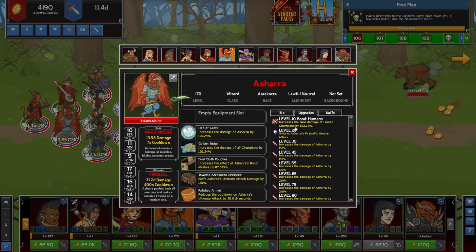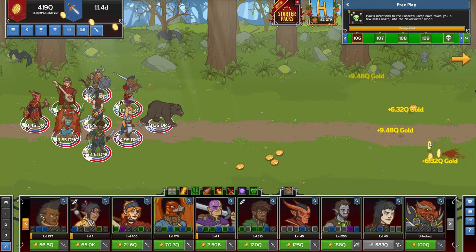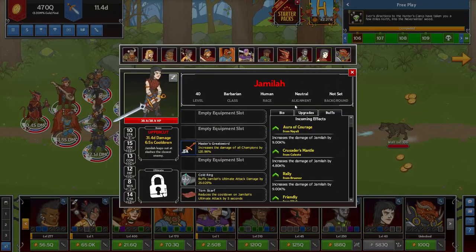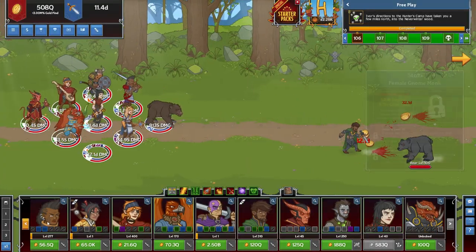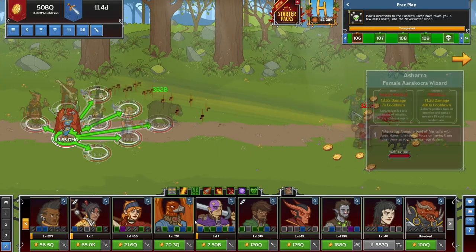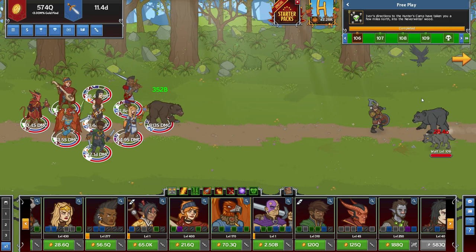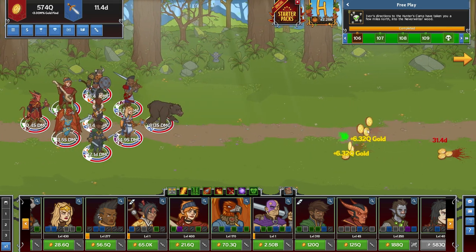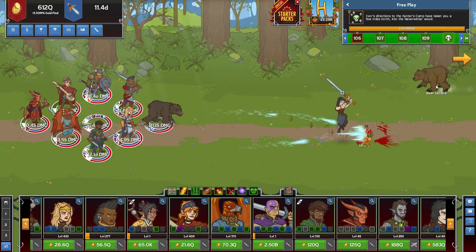Ashera increases the base damage of human champions by 563.03 — now you can see where the human race racial benefit comes into play. Jamala's human, Hitch is human, Neely's human, and Klonopy is human as well. So I have four human characters on my team all being affected by this buff, which is pretty important.